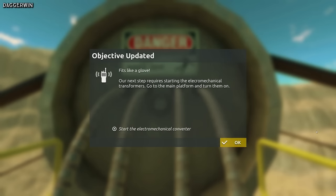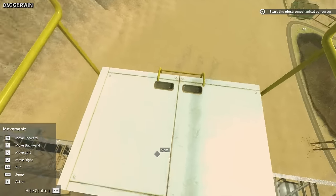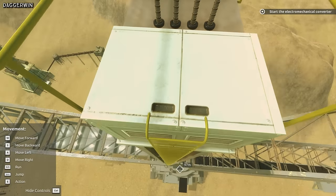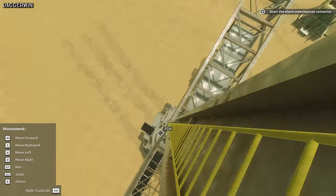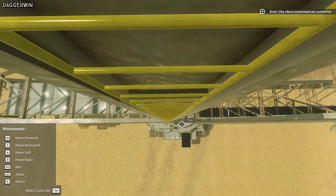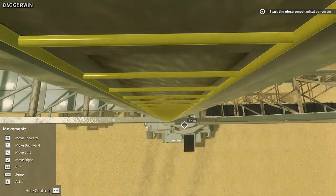Our next step requires starting the electromechanical transformers — go to the main platform and turn them on. So we've got to turn these on, which I'm guessing means going back down again. One thing to notice is you can't actually sprint on the ladder, which is a good thing — going plenty fast enough. I think the place we've got to go is directly below.